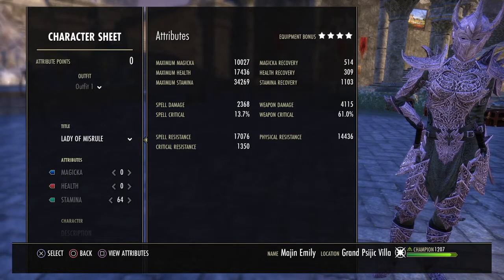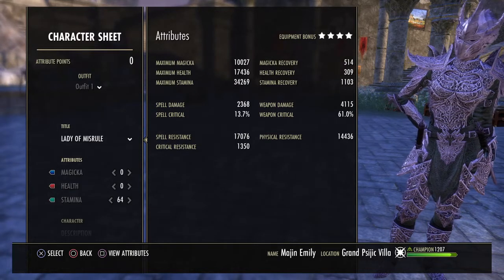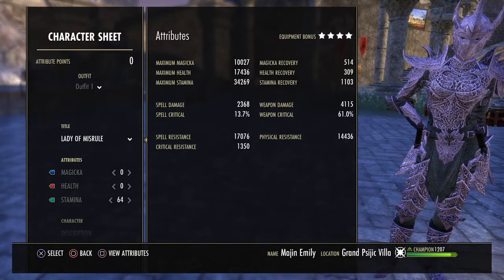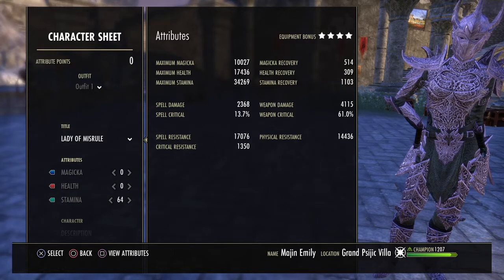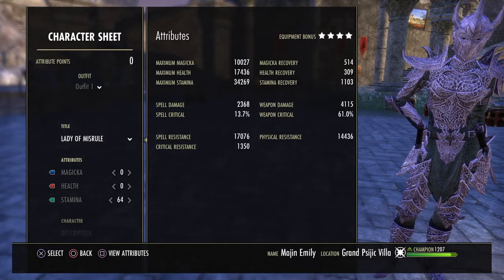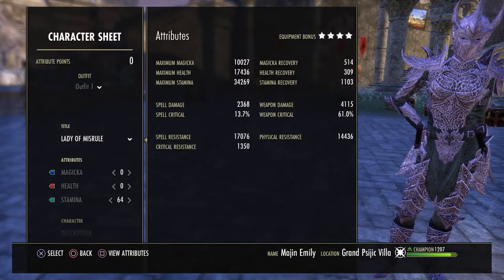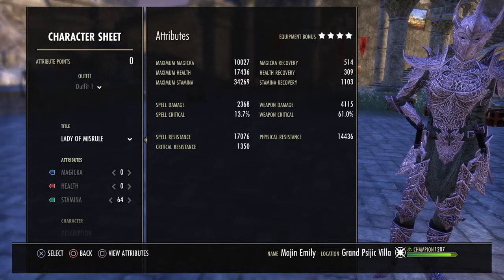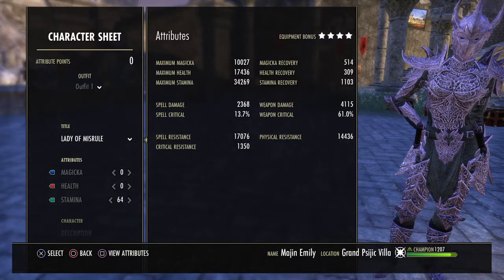Looking at stats, we have 17.4k HP and 34.2k max stamina with 1.1k stamina recovery. I am an Imperial — they're not even top three in Stam classes, but I like to make my characters for something that can be used in PvP as well, and I like Imperial in PvP. Due to the racial passives, you get max stamina, max health, reduced ability costs by about 3%, plus sustained resource gain.